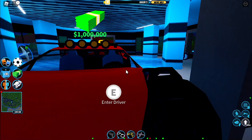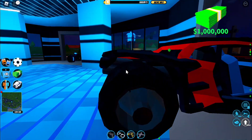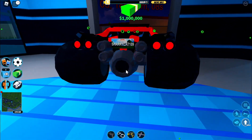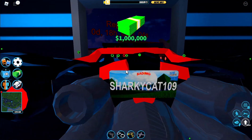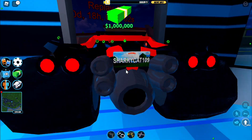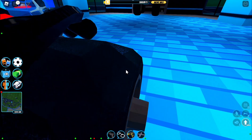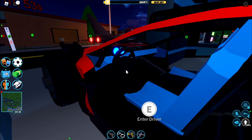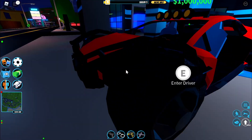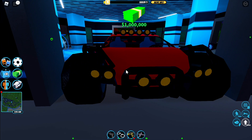Coming in at 5th place, we have the Trailblazer. The Trailblazer is pretty much a modified version of the Doom Buggy. It goes pretty fast, it can seat a decent amount of people, and it can go over bumps very well. But when you're going on a road, it kind of bounces sometimes. If you're going off-road, it performs very well, but on the road it bumps a little bit. That's what I have to say about the Trailblazer.